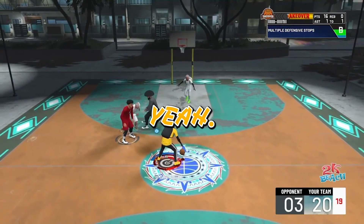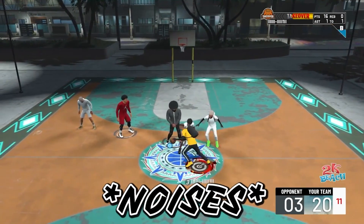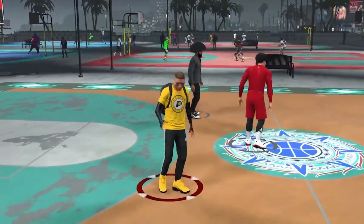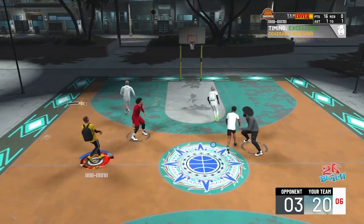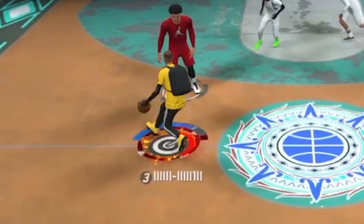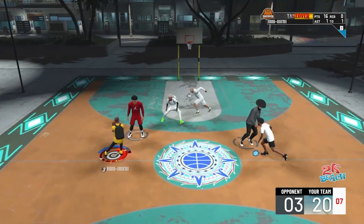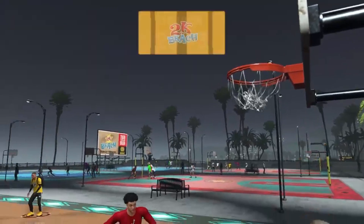At number 4 — this dude hits a fadeaway green at half court. Here's the thing: it wasn't in the middle of half court, it was on the side, so it's even farther than straight half court — about 49 feet. He did it with takeover. I don't even know what that gamertag is, just a bunch of eyes and a dash, but he hit a half-court fadeaway from really far away. It's crazy that he hit that.